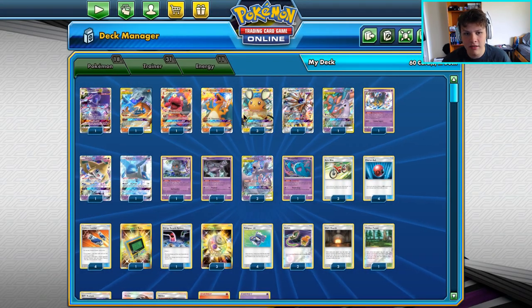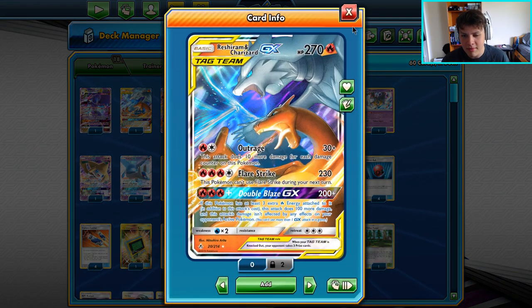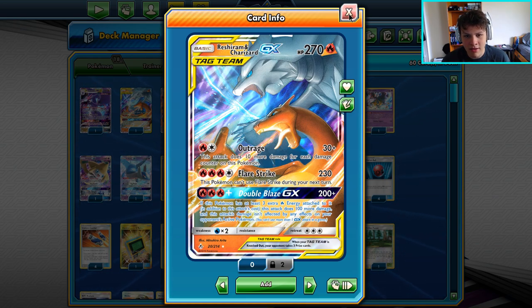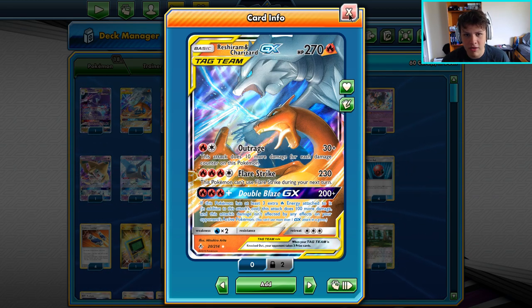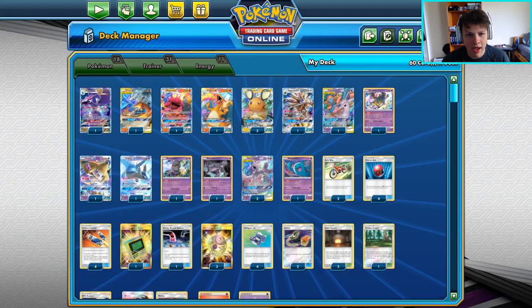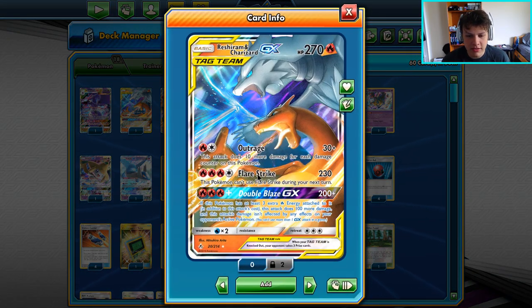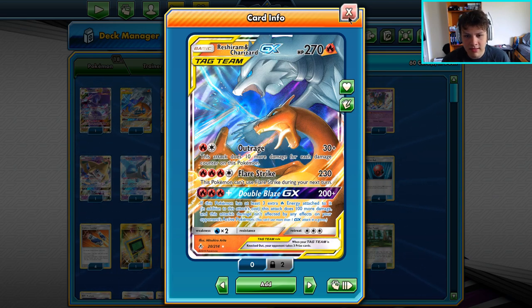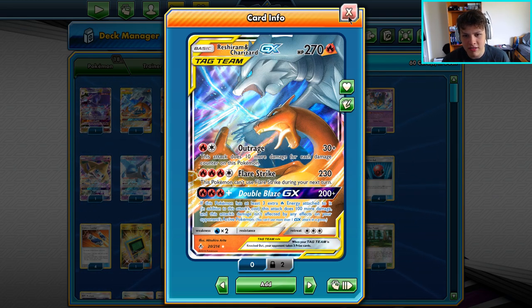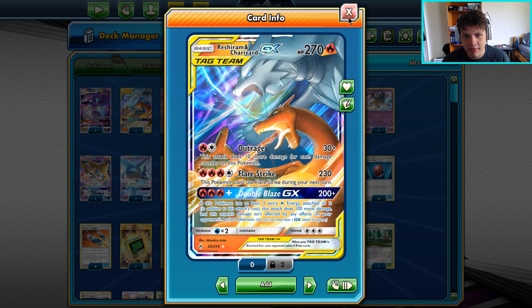Interestingly, the ninth place bubble list from Sheffield Regionals did not play the Flare Strike Rushie Zard. I think it's definitely possible that card isn't really necessary anymore now that you have the new Charizard in the deck. This opens up a spot — the Flash Strike is still nice to have access to, but it feels less essential. After seeing the Sheffield list without it, I'm definitely curious to try the deck without Rushie Zard. If you're looking for a spot to cut, I would say cut that card.